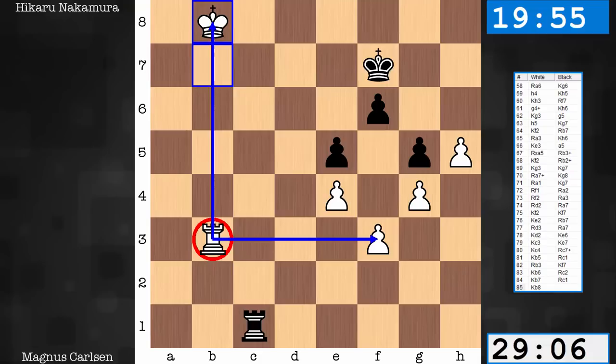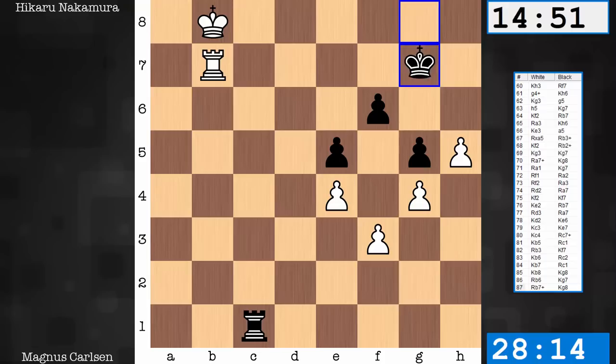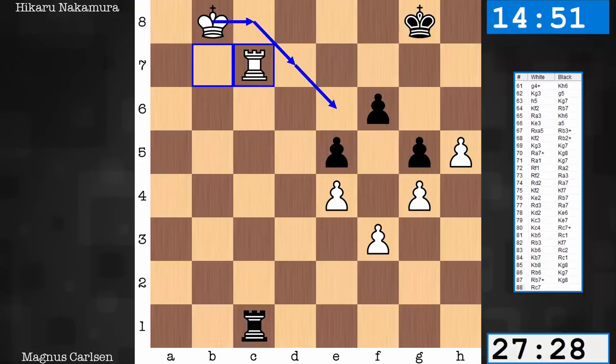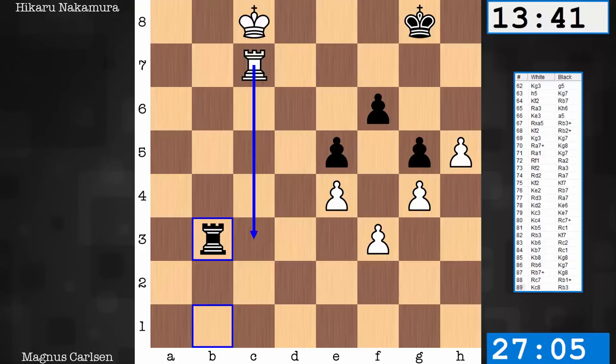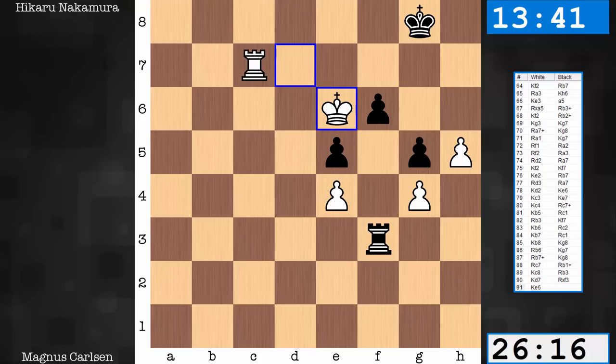Rook b6, b7 check, and now the King is going to slowly try to work around. Rook b1, Rook b3. If Black, instead of this maneuver, tried to hunt the pawn, there is Rook c3 to defend. That's why we have Rook b1 to b3 — there is no defense. Rook c3, King d7, Rook takes pawn, King e6. Material is balanced; however, White is better because of piece positions. The Rook is fantastic on the seventh, cutting off the King. Super active King, and there's also a passed pawn — Black does not have a passed pawn.